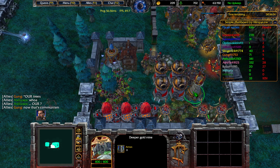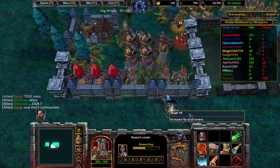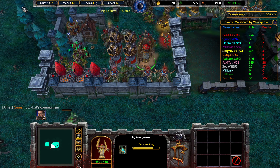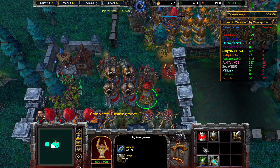One minute to go. The reason why the tower HP upgrade is important is the tower will be taking damage itself once it attacks enemy units — so if you don't have the tower HP upgrade, you could end up losing the tower, which is a significant amount of time that you lose.